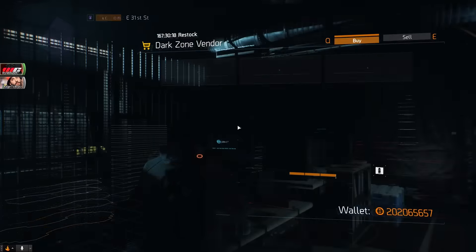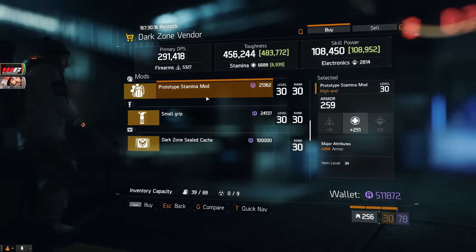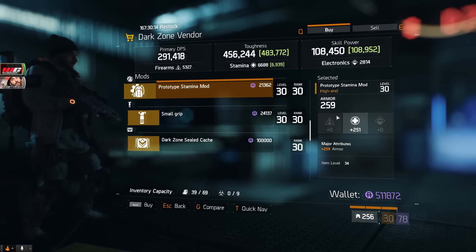Over here in the dark zone at East 31st Street we have a pretty good prototype stamina mod — 251 stamina and 259 armor. I went ahead and bought a few of these myself, so that means they're pretty good. It could be a little better but definitely purchase them if you don't have these yet. They're only 21,000 dark zone funds.